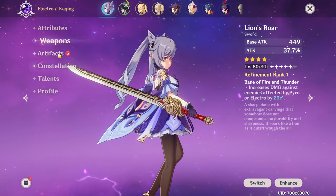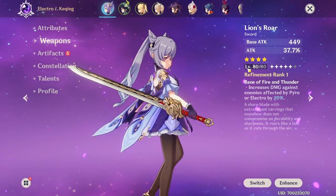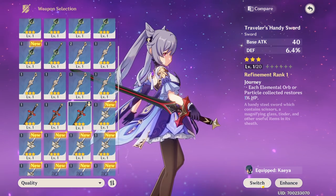And that's always something to keep in mind. Since we are AR-40 and can level our sword to level 80, giving us that massive base attack, we're going to switch that to something that gives us defense percent and base attack. Now we have 325 base attack.